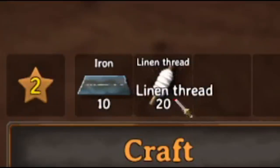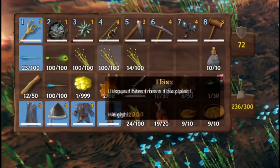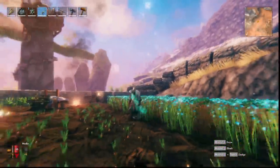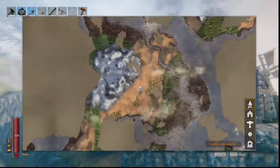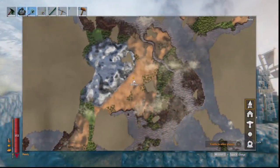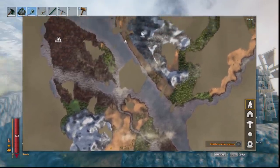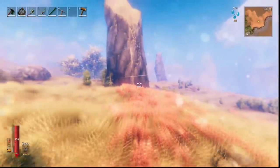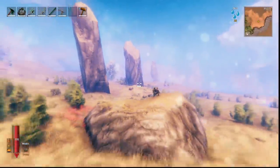Step two: next we need to get some linen. To do that we need to gather some flax, but I'm going to show you how to get unlimited flax because you can actually grow it as well. Please listen very carefully to this part because the only way to obtain flax in Valheim is within the plains biome. It looks like this on the map — kind of like a light beige, desert-y area with lots of rolling hills and grassy plains. It looks rather beautiful but it's extremely dangerous.